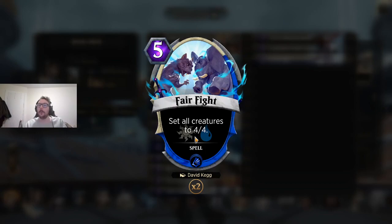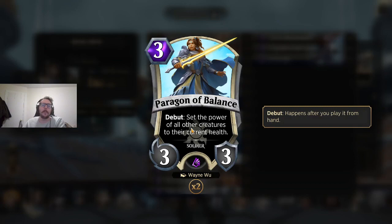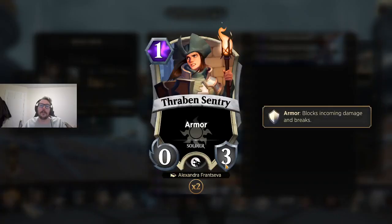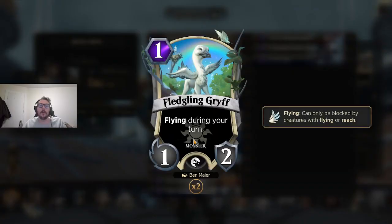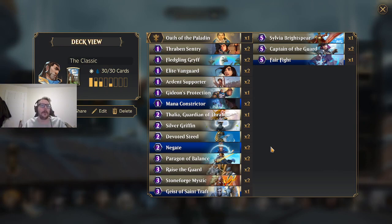Shout out to Buxfu and Beyond Bounds, the OG MTG Spellslingers clan — they pioneered this kind of build, and if you ever try this, Gideon is really, really strong. It's probably one of the best, if not the best, late game for Gideon, because you're not only buffing your creatures up — you're shrinking your opponent's creatures down. Paragon of Balance does an impression of that by setting the power of all their creatures to their current health. A 0-3 with armor becomes a 3-3 with armor. A 1-2 flyer becomes a 2-2 flyer. A 1-3 flyer becomes a 3-3 flyer. You can see what we're doing with this deck.